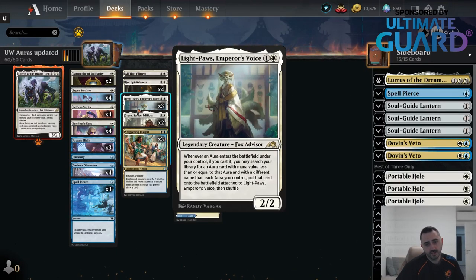The other new card is Lightboss, which is replacing a few copies of SRAM. It's also legendary, but the thing with SRAM is it doesn't matter if you draw multiple copies because you only really need one in play — as long as you have one, you're chaining auras and drawing a lot of cards. Lightboss is a 2-mana 2/2: whenever an aura enters the battlefield under your control that you cast, you can search for another one that costs the same or less with a different name than each aura you control. That allows you to only really play one All That Glitters and one Curiosity.